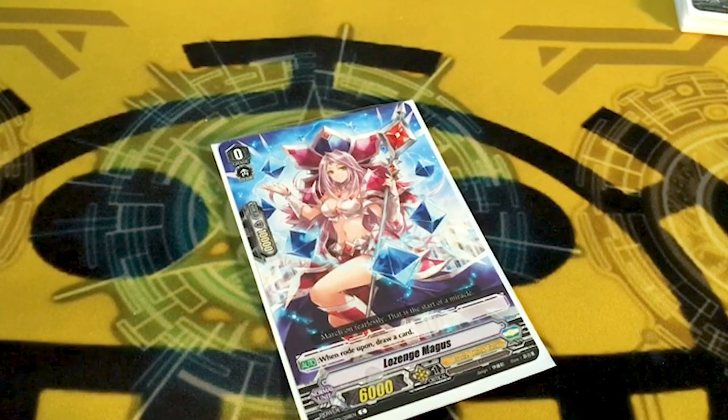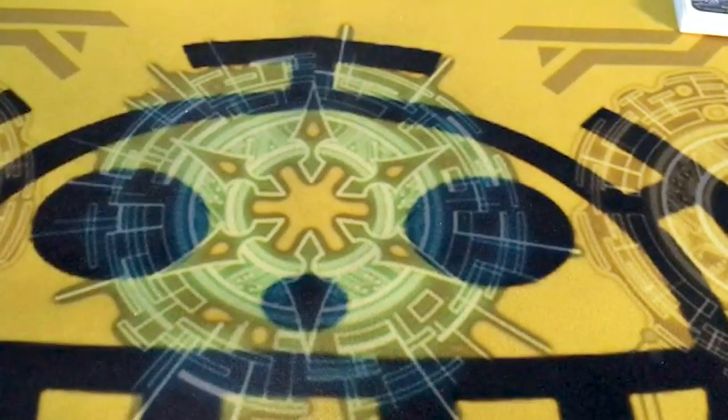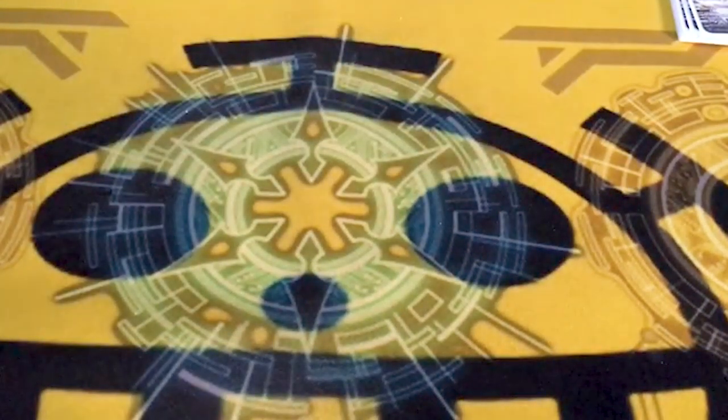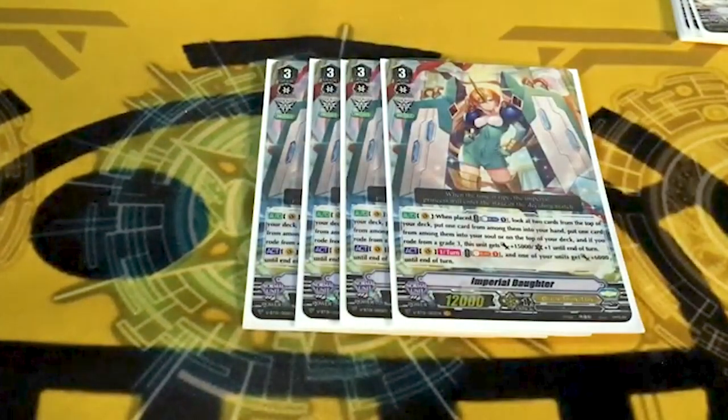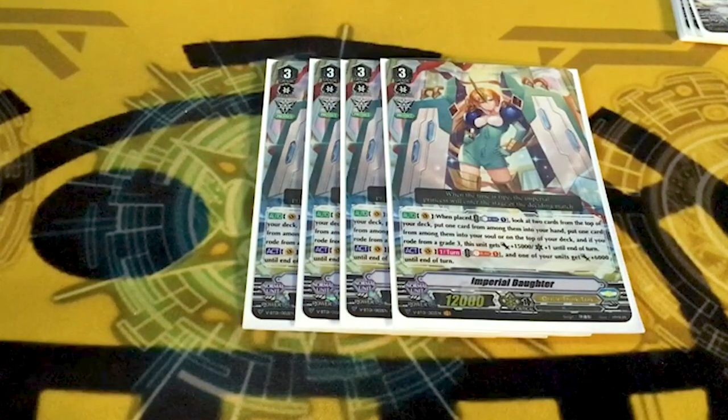Laws of Jamaiga is still the starter. Next is four copies of Imperial Daughter, because this is the Imperial Daughter build — OTT is like three decks now for some reason.